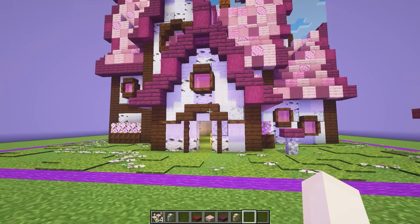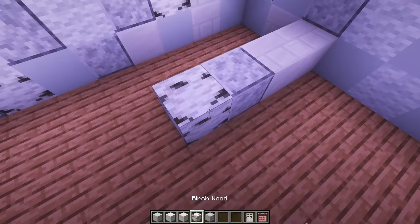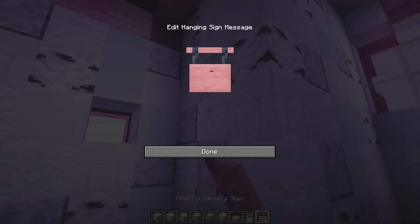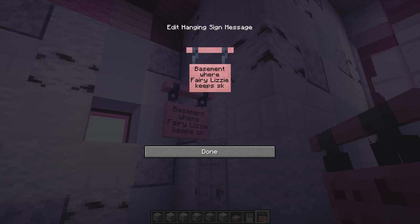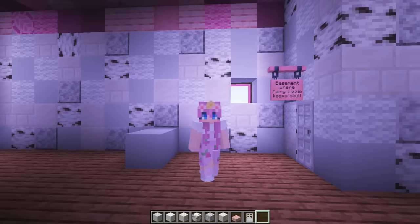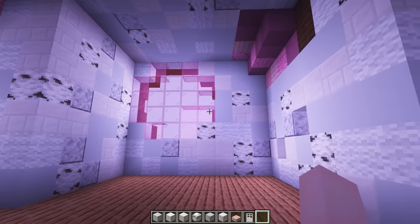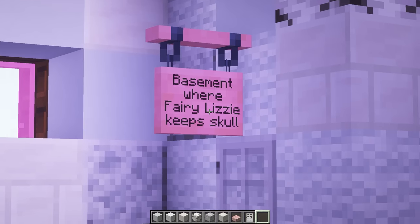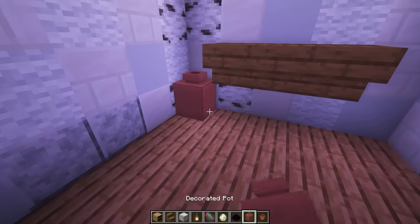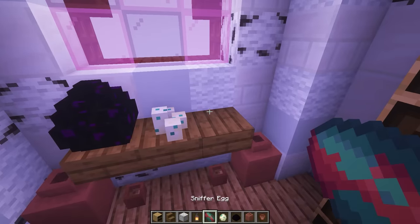Now the outside of my base is complete, we can start working on the interior. Let's put a little wall in here with an iron door. This will be the access to the basement where Fairy Lizzie keeps her skull. Very simple. But how do you open this iron door? Well, that is a secret that only Fairy Lizzie knows. I'm going to decorate this entire place, and hidden around here somewhere will be a secret that unlocks the basement door.